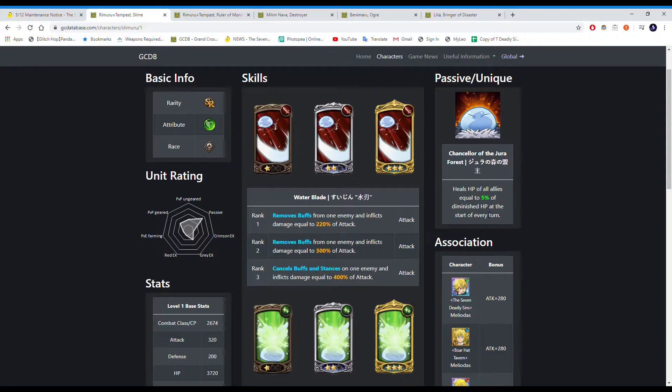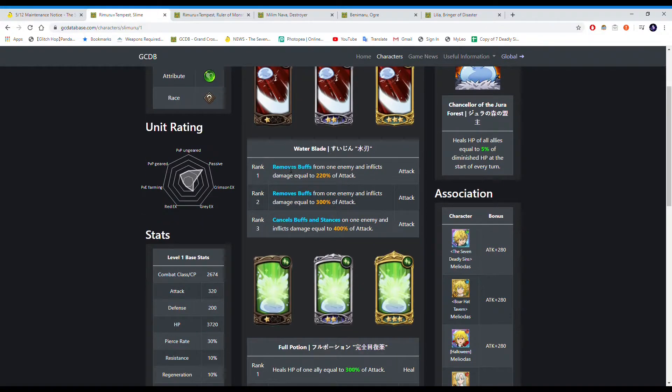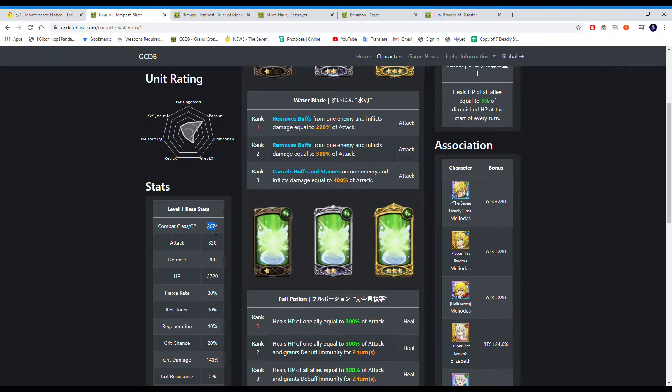Think of his passive as like SR Elizabeth's passive but worse, because healing 10% of max health is just better. His attack card removes buffs at rank 1 and 2, and cancels buffs and stances at rank 3, which isn't the best card honestly — there aren't that many characters you have to remove buffs off, like Daria, but she's not even out yet. He's not the best, and plus he's an SR character so his stats aren't the best; it's like 2.6k base combat class.